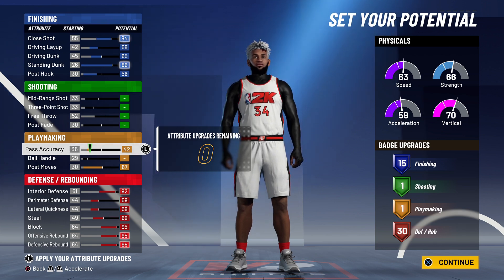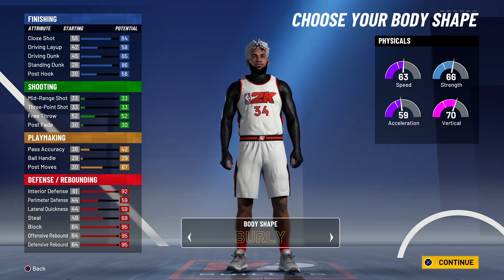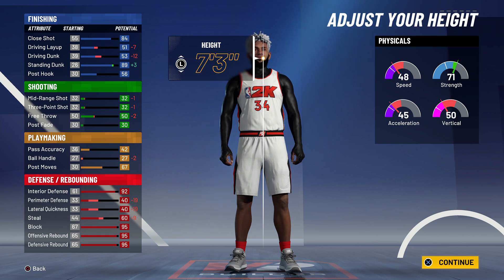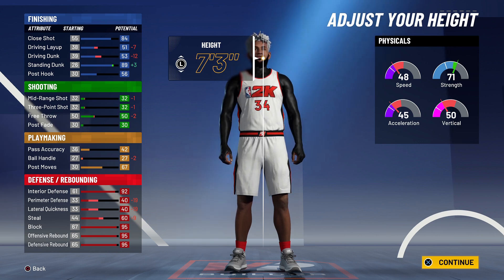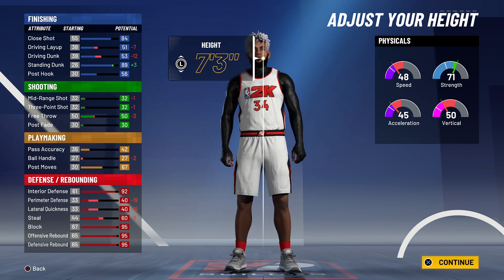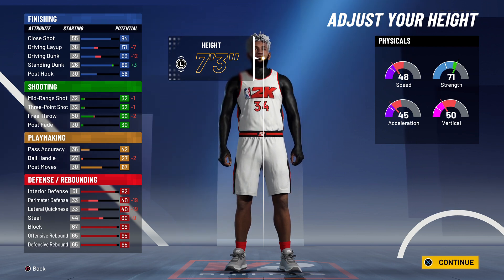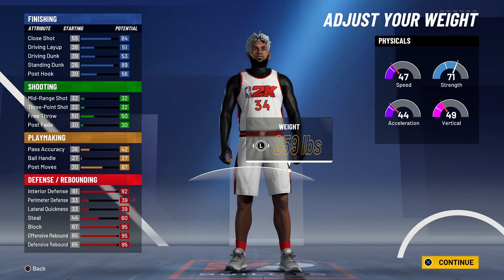This is an absolute dog in the rec — probably the best rec center build. You're not used to seeing this because it's not aimed towards park and comp stage players, but it's a very well-known build in rec. For the body shape, go burly. For the height, you want to go seven-foot-three max. This may seem contradictive because I constantly preach having high speed, but this is not the park — this is rec. If you use this build in the park and never turn the ball over, you would never lose because your screens hit and you get every board.